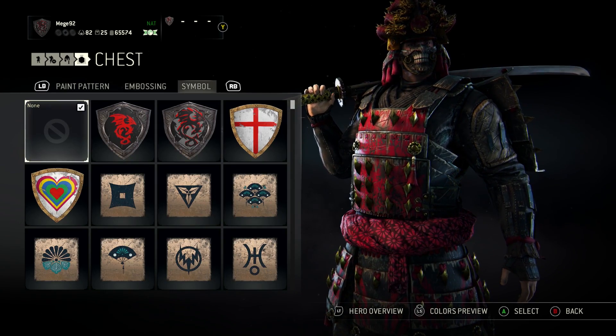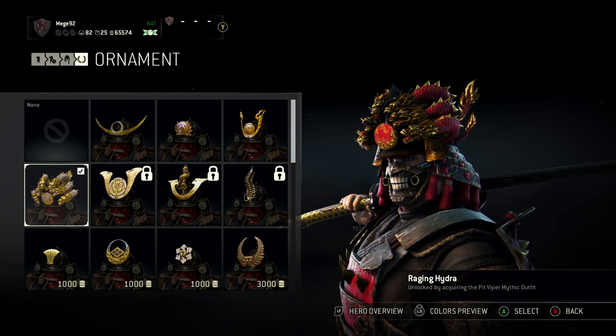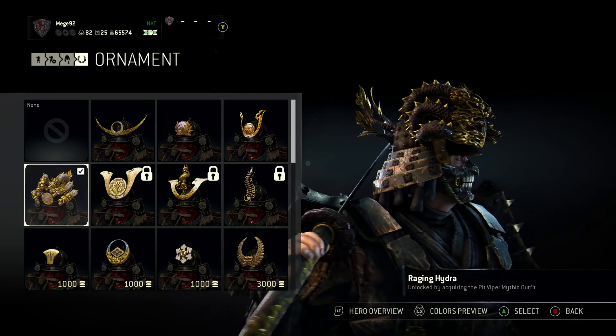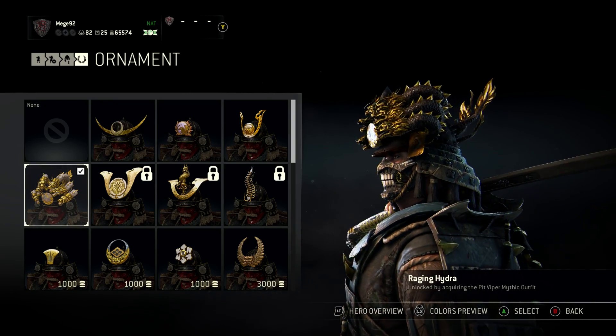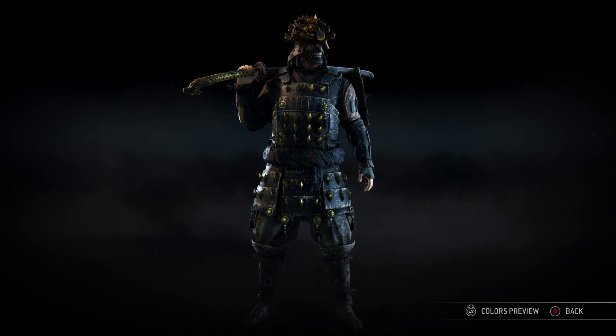No embossing and no symbol. For the ornament, this is the Raging Hydra, which is acquired by purchasing the Pit Viper mythic outfit. I really like it because it does have these gold details on the dragons - or the hydra if you prefer - which works well with the whole black and gold theme I went for.